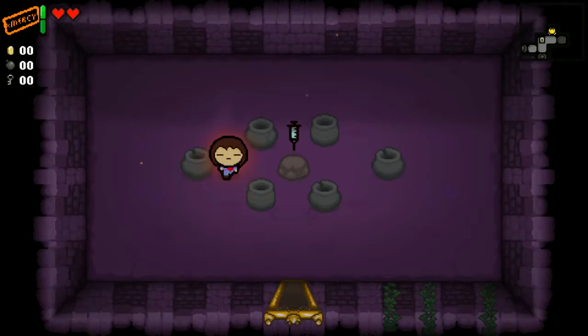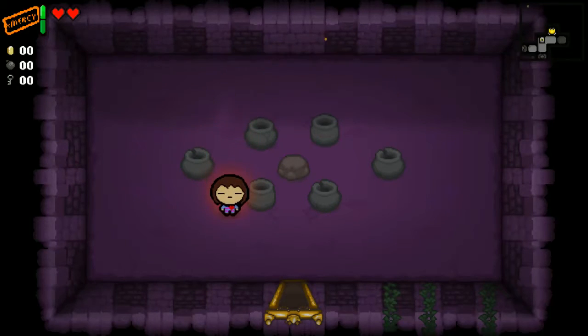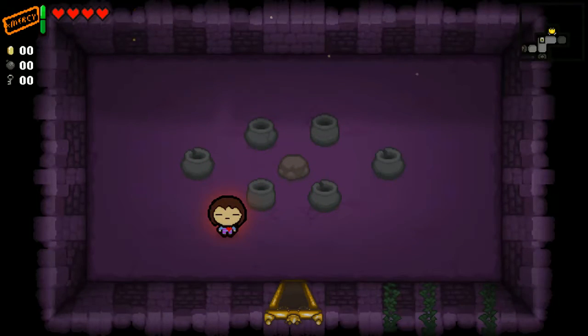This is the virus, which has been changed to the Determination Syringe — it's sticky, and all it does is poison enemies just like the virus does. Next up is the Glam Burger, which is essentially lunch — it just gives you an additional heart container.